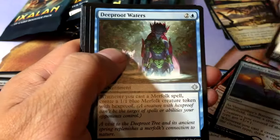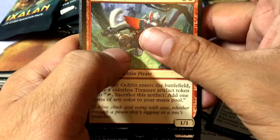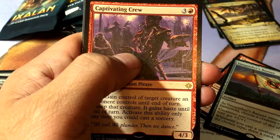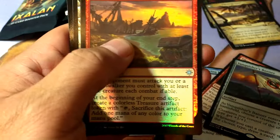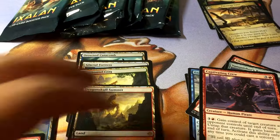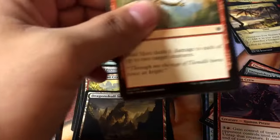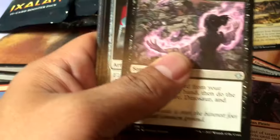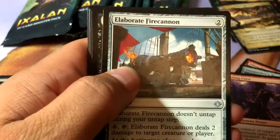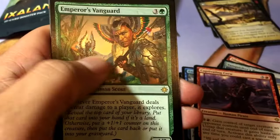Duskborn Sky Marcher, Deep Root Waters, Wily Goblin, Captivating Crew, and a foil Trove of Temptation. Grim Captain's Call, Elaborate Fire Cannon, Ruthless Knave, and Emperor's Vanguard.